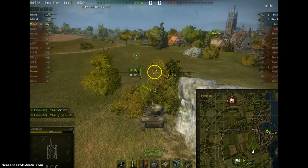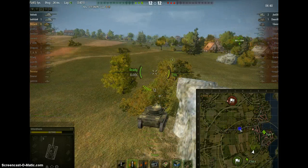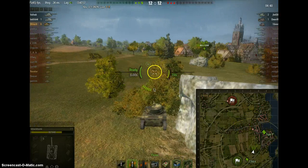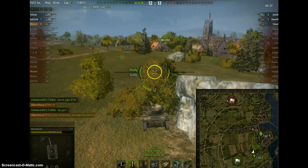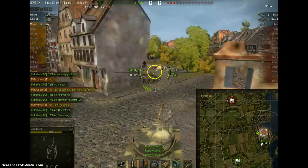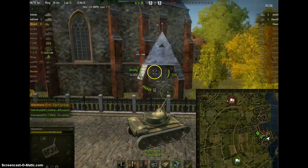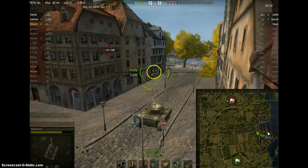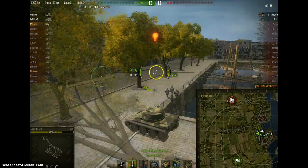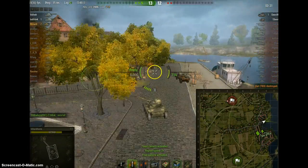I'm expecting the T69 right in there at E6, but he's not there. My platoon mate actually says he bets the T69 goes city. The way I was thinking how I'd play the T69 was way different than the T69's actual thought process. He clips out and actually beats up our Tiger pretty badly, but the funny thing is him going city means he's going to die — I'm not quite sure what he was thinking, because as soon as he committed to city he wasn't going to be able to get out.